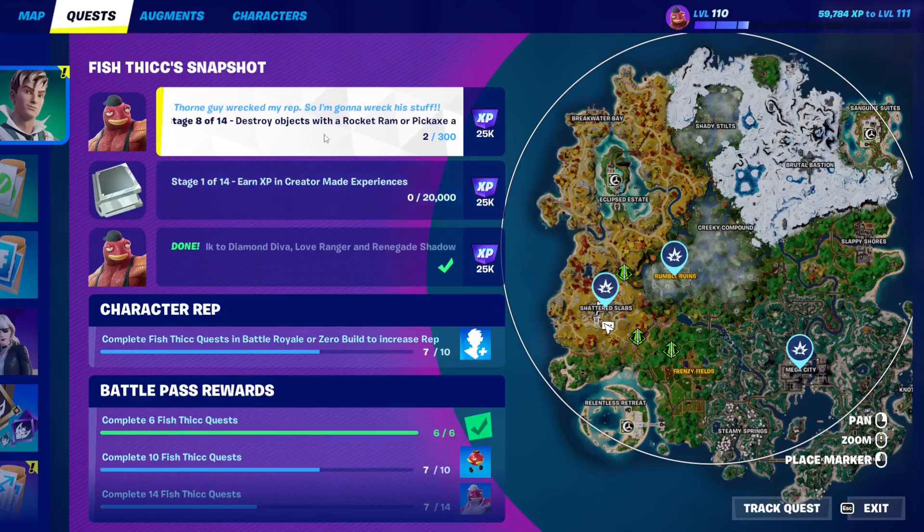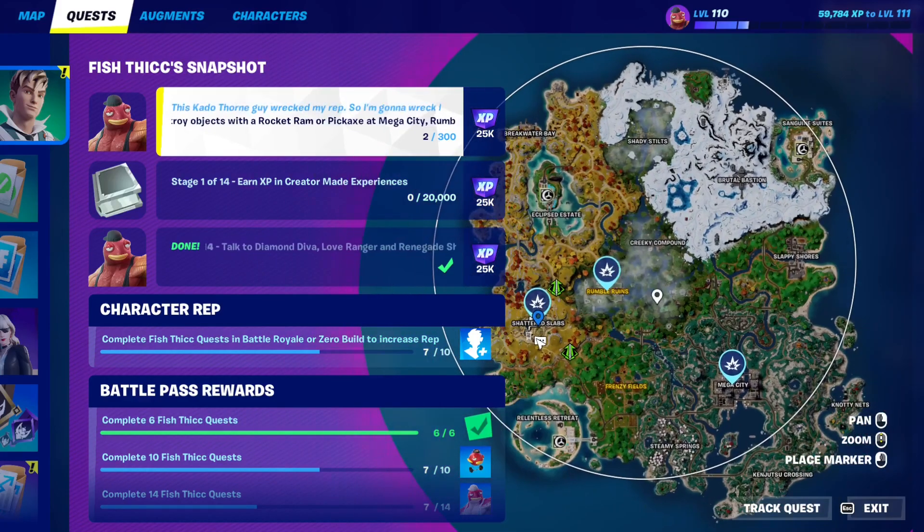For this Fishtick quest, you have to destroy objects with a rocket ram or pickaxe at Mega City, Rumble Ruins, or Shadowslabs. These are the three POIs where it will work.